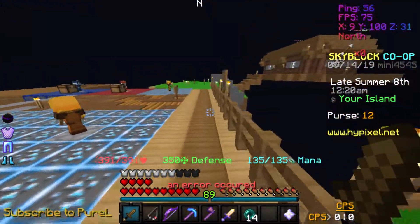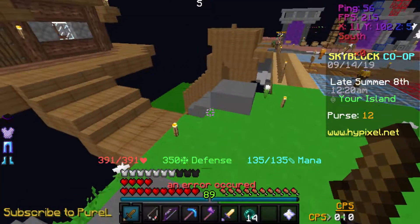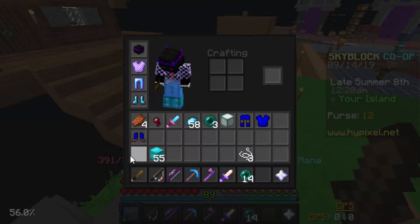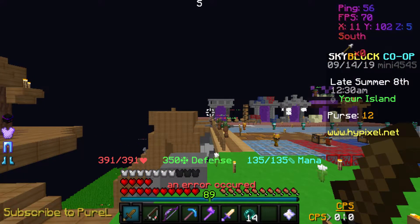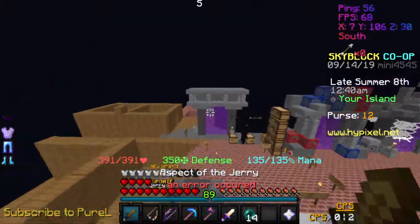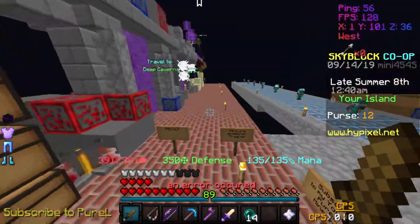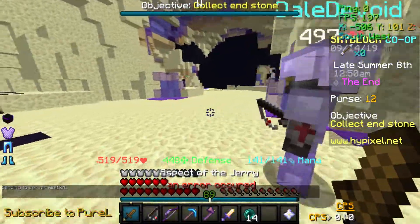So everyone's talking about this weapon, they're saying they're going to sell it for a lot, and we've managed to get our hands on one. We're going to see if it's good. It says plus one damage. The item ability is Parley — let's go try it. No mana cost. It doesn't say anything when you do it, it's just a villager sound. I don't know what the purpose of that ability is, but let's go try it against some endermen.